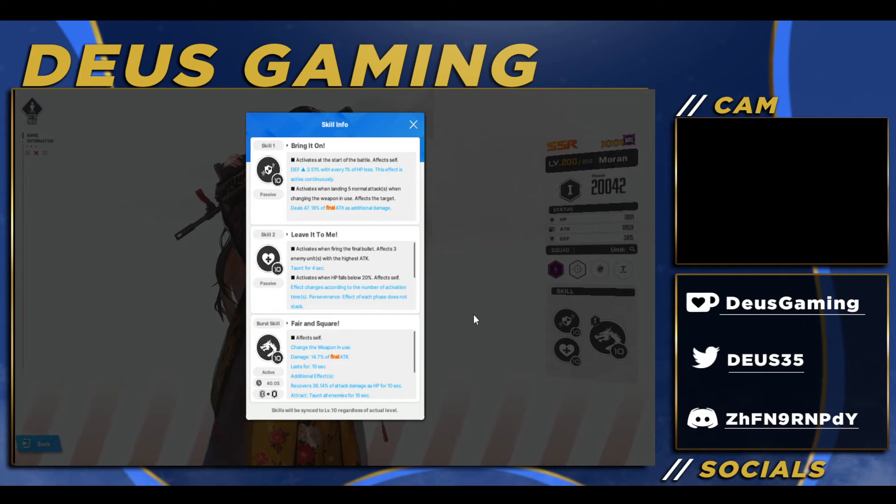Getting more defense doesn't really seem to do anything. The last part of the skill is decent so far, not so good though. The final bullet affects three enemies with the highest attack — you taunt them, so not everybody, but three enemies at least. In arena that would be pretty decent. When your HP falls below 20%, the effect changes according to the number of activation times.